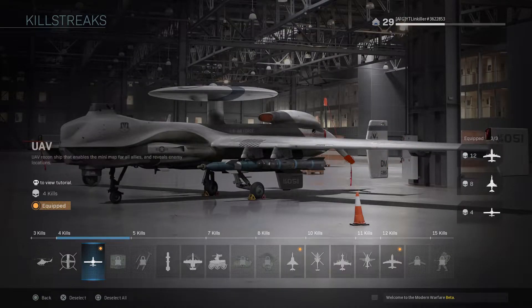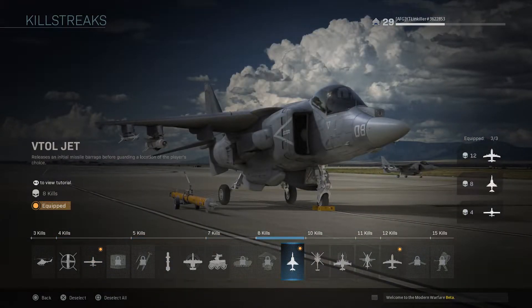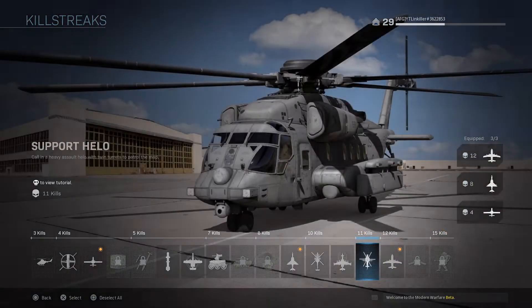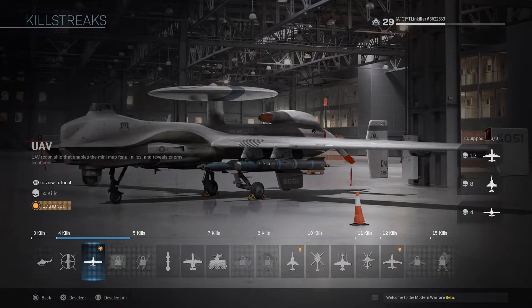For my killstreaks, I have UAV because I need to spot enemies. Then I go for the VTOL jet — I call it the Harriers because I'm an OG player. I still haven't unlocked the AC-130 yet but I'm looking forward to getting it. I use UAV a lot because it builds up to your main killstreaks.